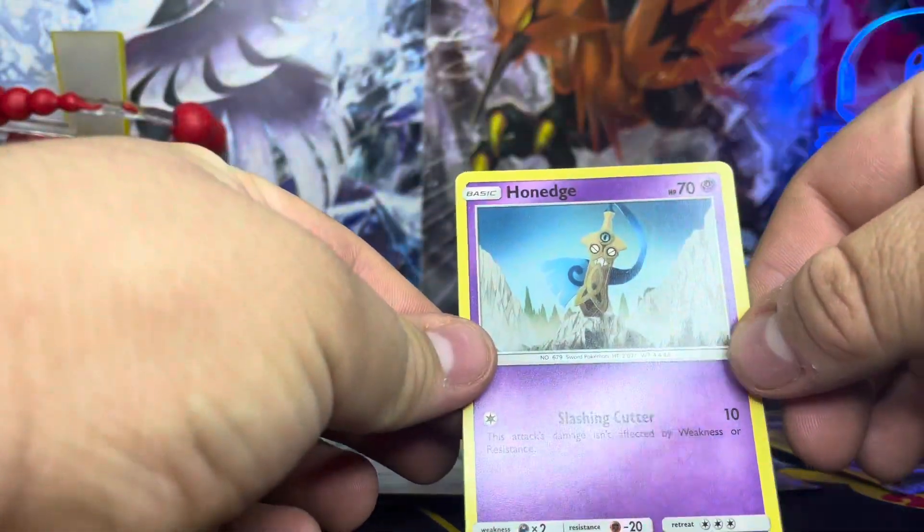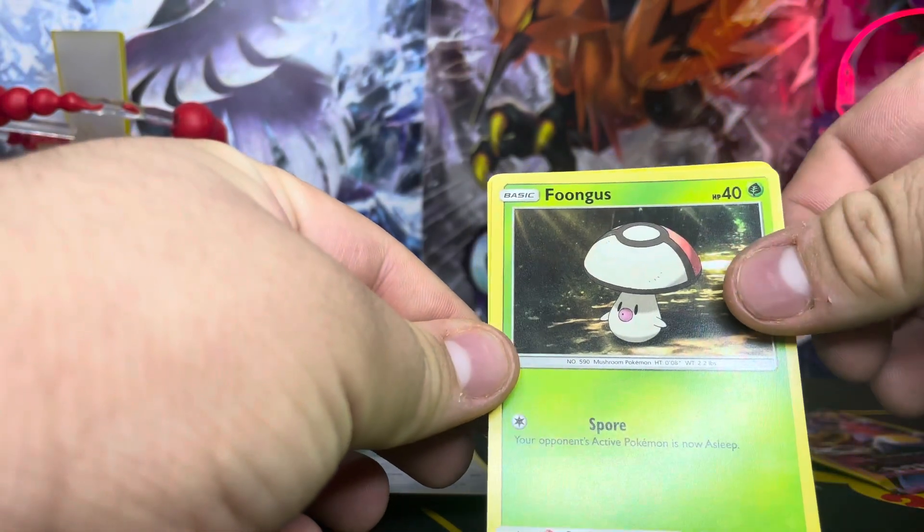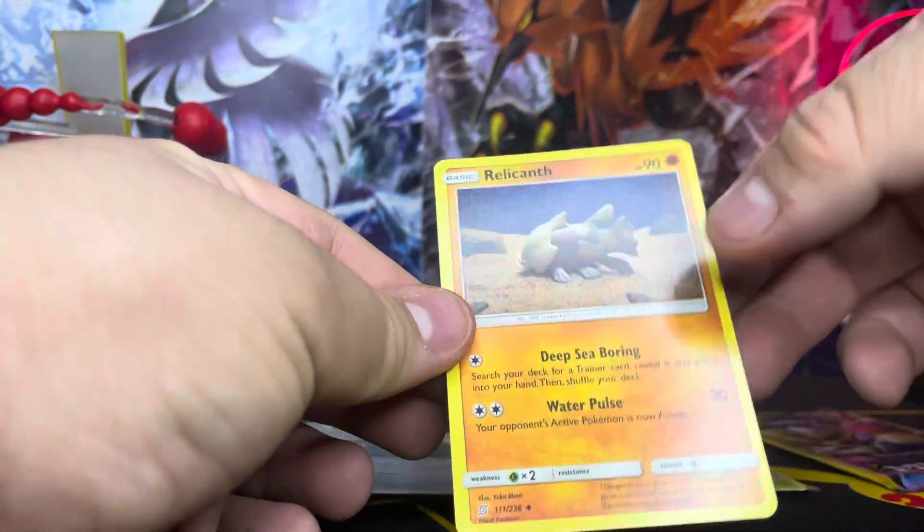We got Honedge, Foongus, and Raichu — no hits whatsoever so far.